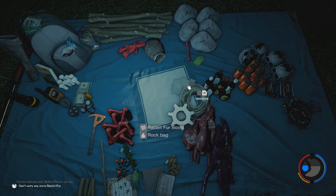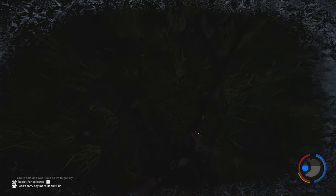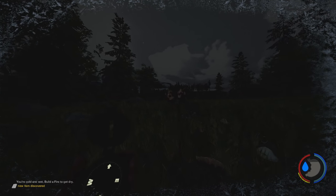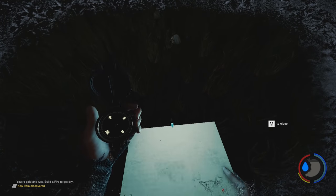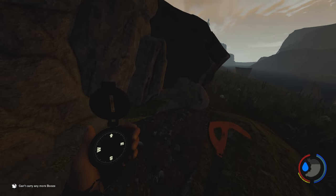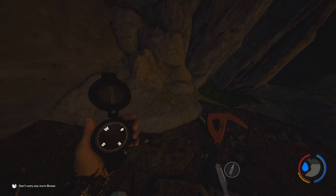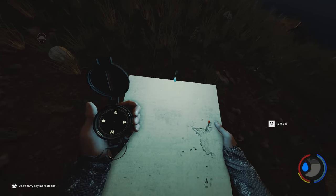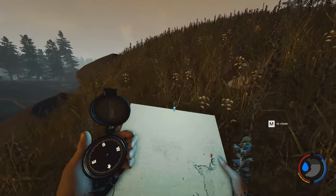Rabbit fur boots — let's make them and equip the boots. That increases stealth. So it's kind of useful. I can tell there's a camp up here. Oh, we found a cave entrance. It's a bible. It's just turned to day so I'm not really going to go in the cave right now. Let's see if it marks on the map — yeah, you can see on the map we've got a little circle around this, so that's good.